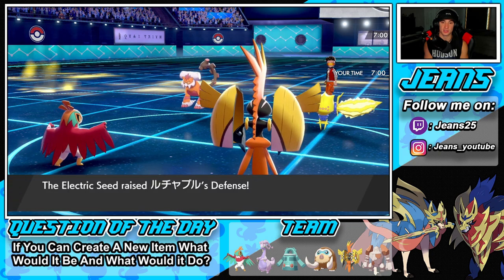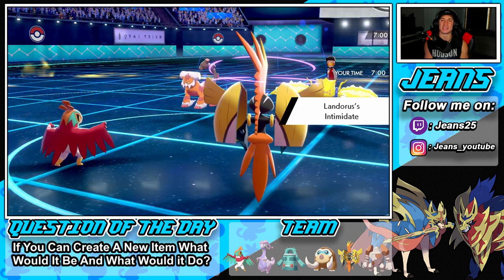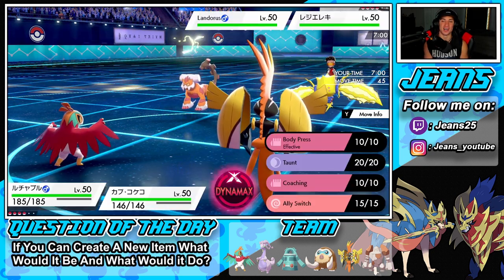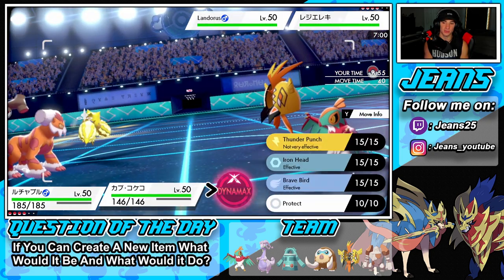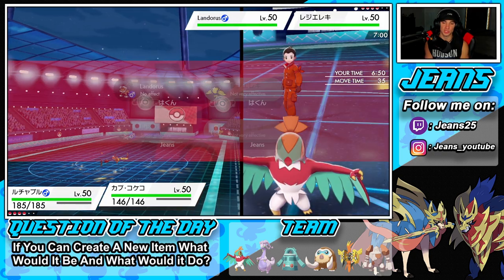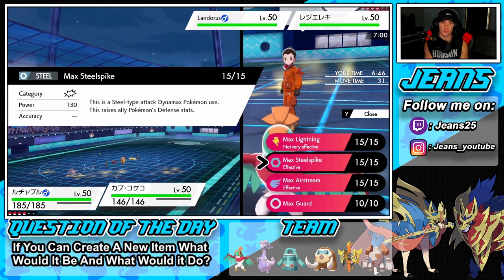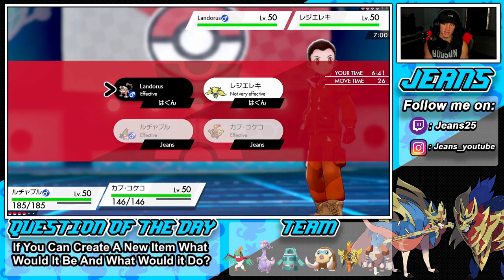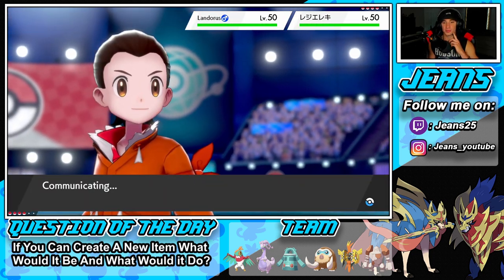I'm thinking about Dynamaxing. I'm going to Coach up and Dynamax, getting right after it. Intimidate comes out — I hate Intimidate, it's got to be like the best ability in the game. We coach up and I think I'm just going to Dynamax and maybe go for Airstream to start stacking speed boosts. Or do I go for a defense boost? Speed boost isn't bad either — I don't want to deal with Landorus so let's Coach up and go from there.